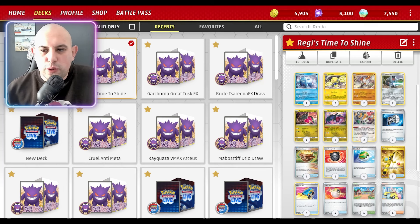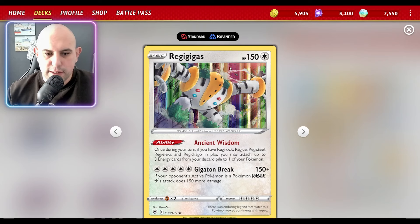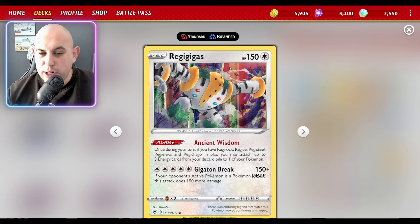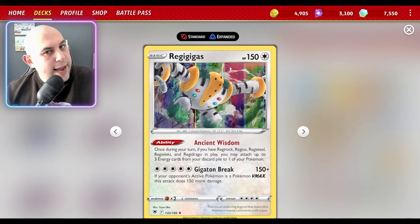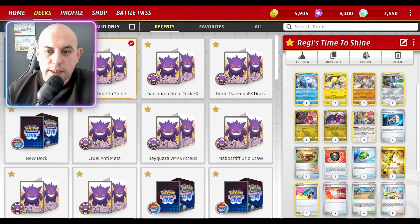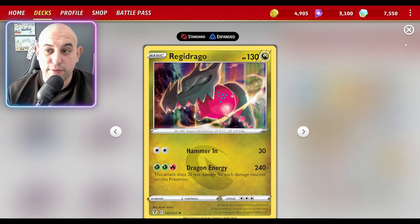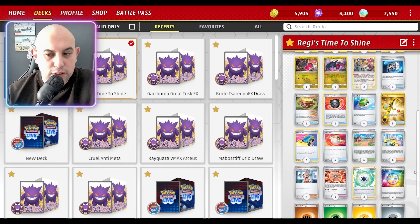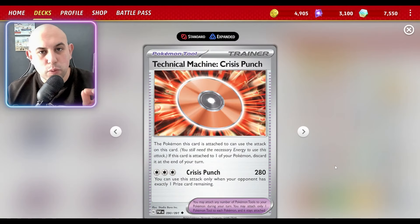We are using Regigigas — Regigigas is key to this deck. They're all key: if you have Regirock, Regice, Registeel, Regieleki, and Regidrago on your field, you can accelerate free energies from your Disco Ball. You need all of them on the field for this to work. You can hit weakness for electric, fighting, steel — Regidrago can do 214 and knock everything out.